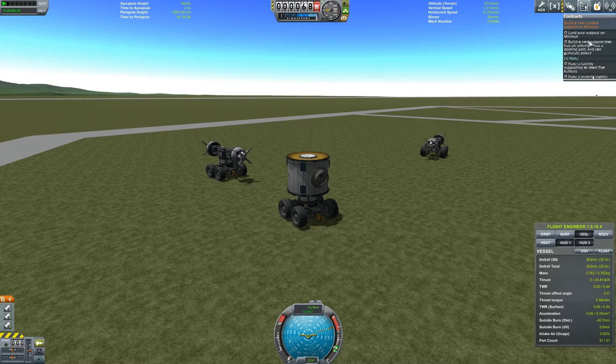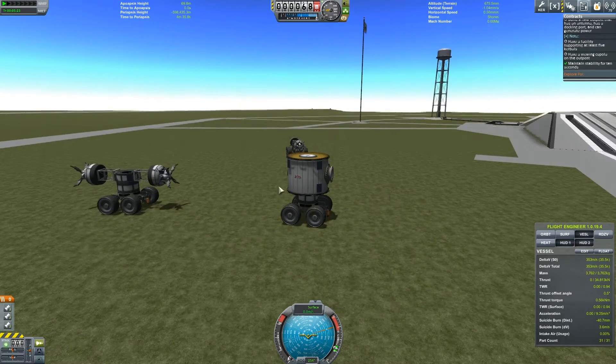The objectives — just take a look at the top right-hand corner here — are: land your outpost on Minmus, build a new outpost that has an antenna, docking port, generates power, needs to support five Kerbals, and have a viewing cupola on the outpost too. I've been working on a number of things.